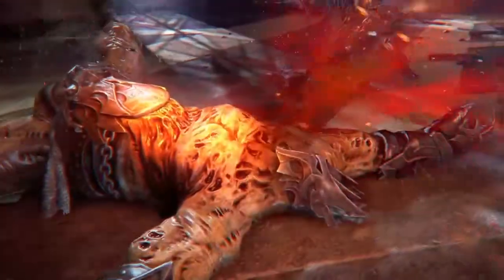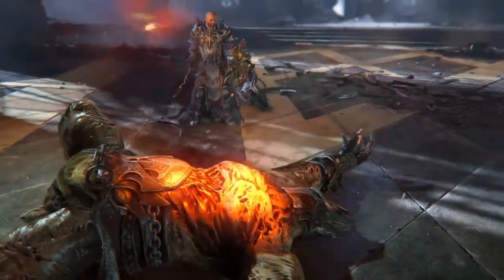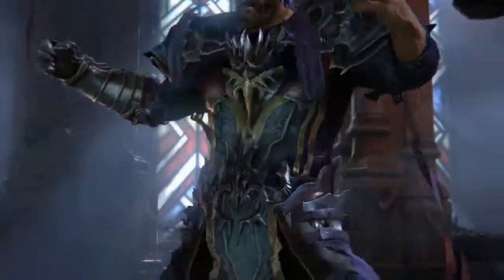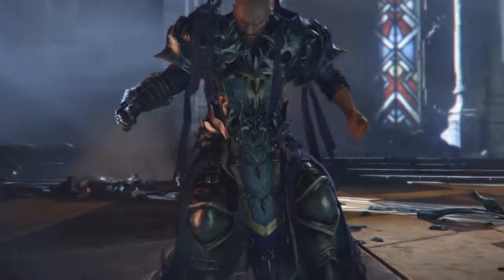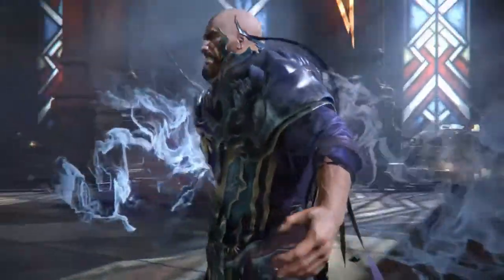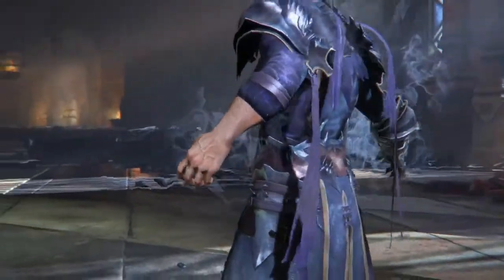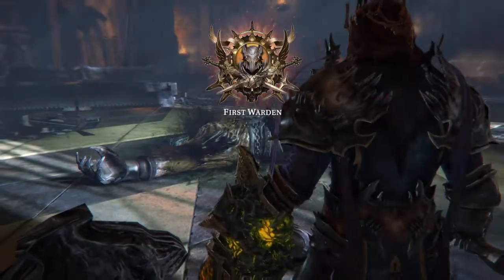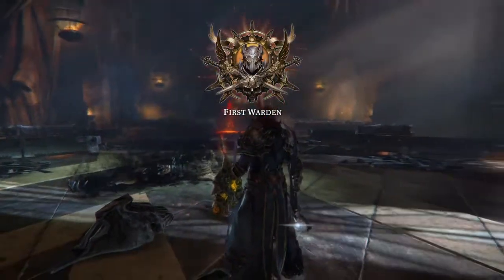And there you have it — the First Warden is down. I always love the animation after you take out a boss; it's like you're consuming their power. Now, if you remember, at the start of the fight I was hit with the shield, and then after depleting one fourth of the boss's health, I got hit when he shed his armor. Both hits didn't do any damage, so I still received the orange version of Persistence, as you'll see when I pick up the loot.